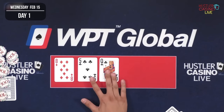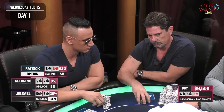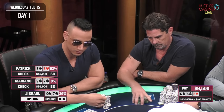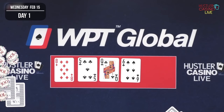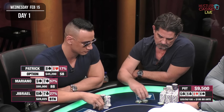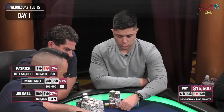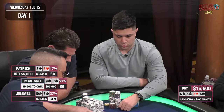Dentist Dave folds, Jabrail calls, and Patrick calls as well — not exactly what I was hoping for. The flop is queen-eight-five, no spade, not what I'm looking for. Patrick checks, I slow it down and check, Jabrail checks back. We could always hit a six for the straight — and there it is. Out of nowhere we make the best possible hand in a situation where I would almost never have nine-seven. Patrick leads out for $6,000.